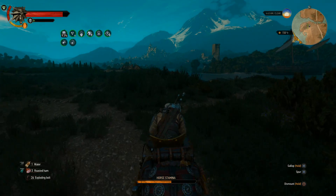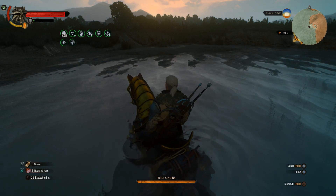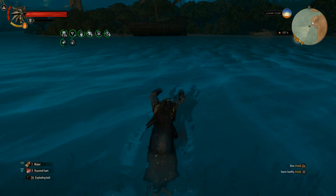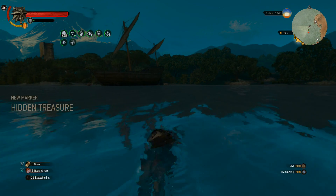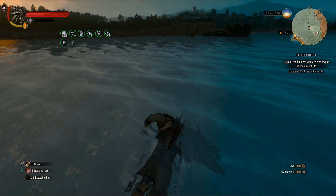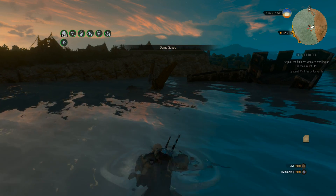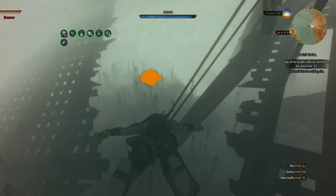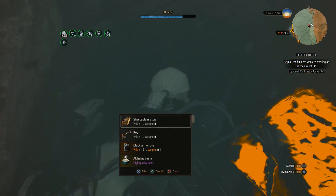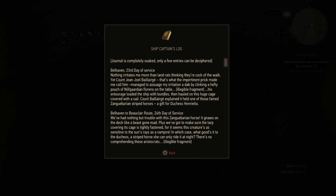Jump — oh, nice, that didn't quite make it but close enough. Sorry Roach, you're not making it. Get out of that water — you're not making it across this river. Just swim across. Hidden treasure! Definitely want to see what's up here — or down here, really. Drowners and a cave entrance. Let's save the game just in case. Cave entrance — first, let's loot whatever this treasure chest is. Oh no, that is the remains of a human. Ship captain's log, a key. Journal is completely soaked — it's been underwater. Only a few entries can be deciphered.